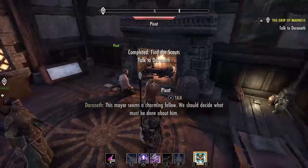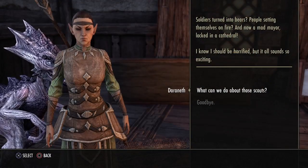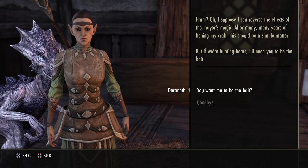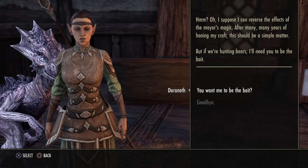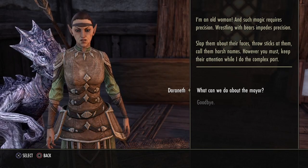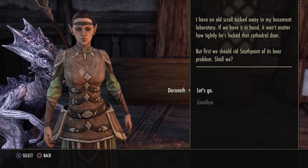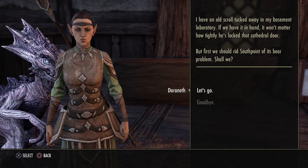This mayor seems a charming fellow. Darineth says we need to go see him and hopefully he won't turn us into bears. 'Soldiers turned into bears, people setting themselves on fire, a mad mayor locked in a cathedral — I know I should be horrified but it all sounds so exciting.' Darineth can reverse the effects of the mayor's magic, but she'll need me to be the bait to distract the bears while she does the complex work. She also has an old scroll in her basement laboratory — once we have it, it won't matter how tightly the cathedral door is locked.